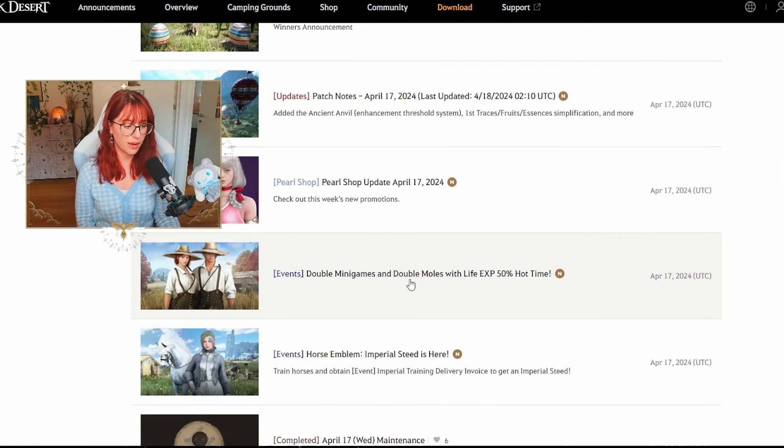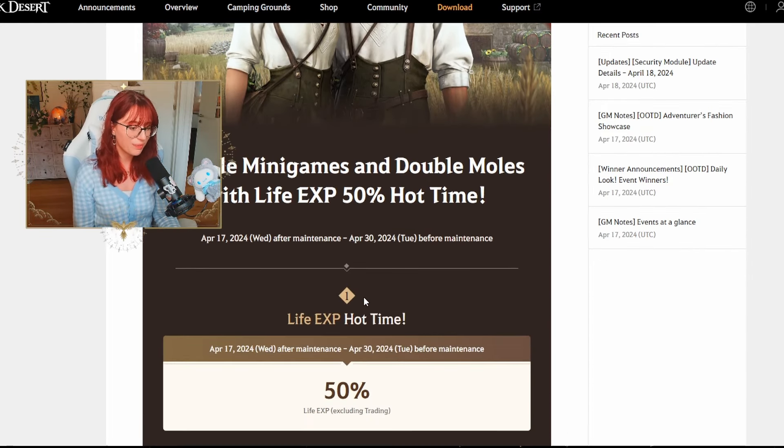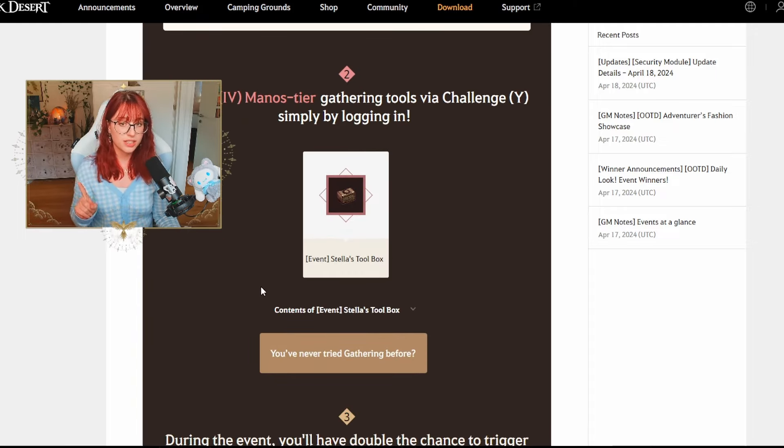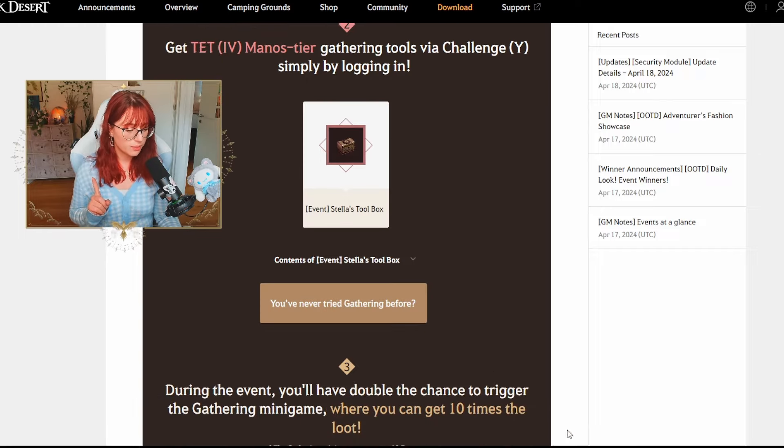Next up we have the Double Minigames and Double Modes with Life EXP 50% Hot Time. All Life EXP players will get Life EXP plus 50%, excluding training since that event is already running, and this runs until April 30th. On April 24th, which is Wednesday next week, all skills on each character will become family-bound, so every class will share the same Life EXP. You can also get TED Manos tier gathering tools via the challenge tab simply by logging in — they'll expire in 28 days but provide Life EXP on each tool.